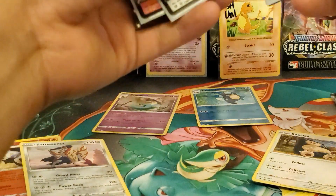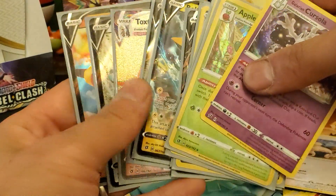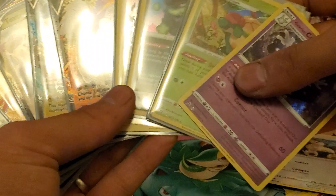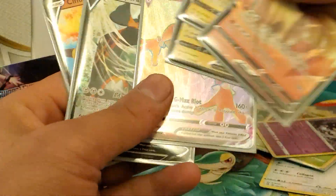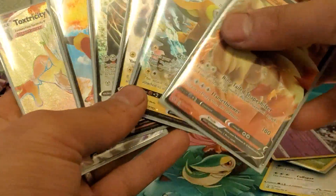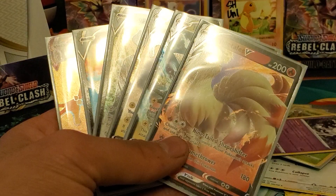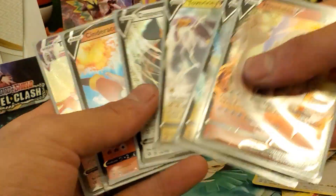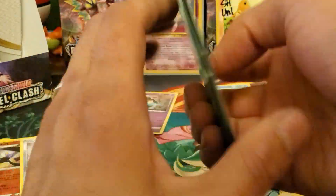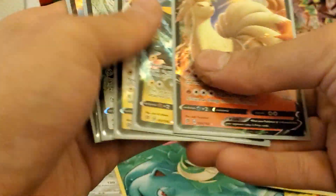Let me show you what we pulled from the whole box. Here are the ultras — five hollows, only five hollows, but six ultras total. No full arts though, and one hyper rare. This box was just like the last one. I didn't pull anything I needed, except for one reverse hollow uncommon. Man, that box was a dud — really crappy box for all that.